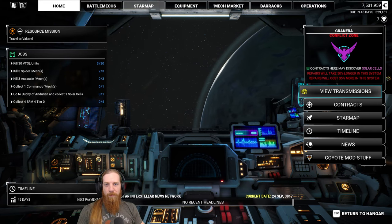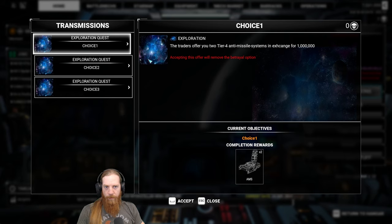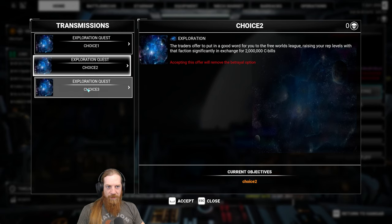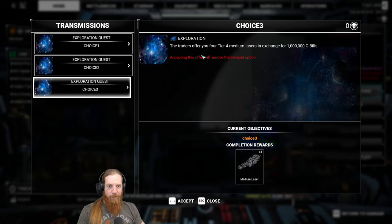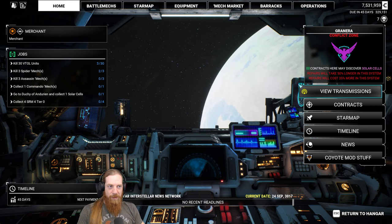Welcome back to another episode of MechWarrior 5 modded. Didn't see this last time, so let's pick it up - see what the merchants are offering. We've got two tier four AMS for two mil. Pretty good deal. The trader's offering to put in a good word with the Free Worlds League, but I'm not spending two mil for that. Four tier four medium lasers in exchange for a million C-bills - interesting.